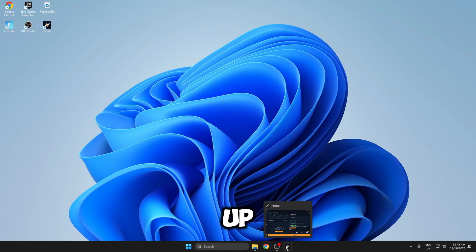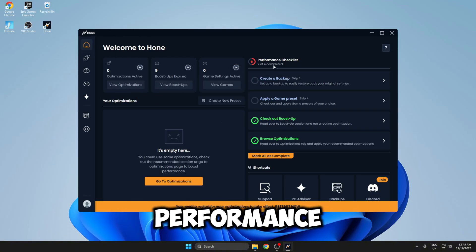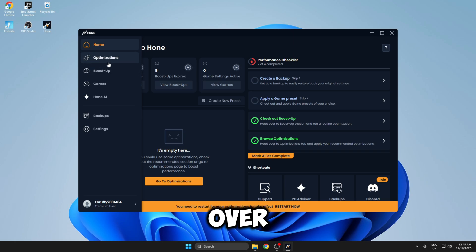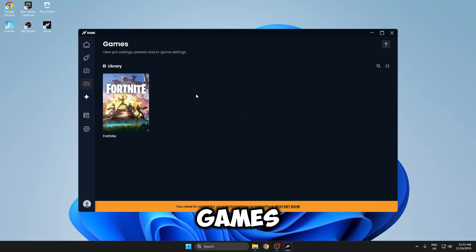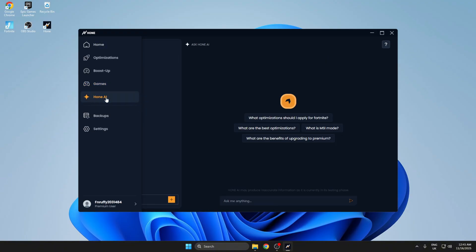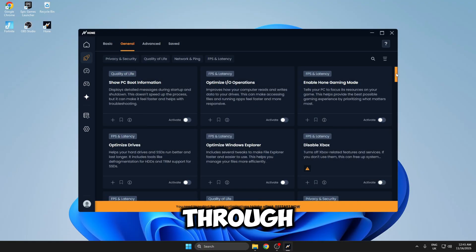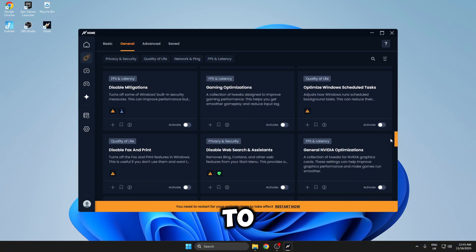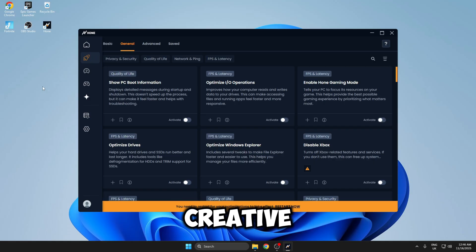If we open up the premium Hone optimisation panel, on the main page you'll see all of your performance checklists. On the left you've got all of the optimisations, the Boost Up, all of the games Hone supports that you have on your PC, and Hone AI. We're going to be focusing on the optimisations and the Boost Up. I'm going to go through and do all of these tweaks, show you how to use them, and we'll benchmark the Hone tweaks inside the same creative map.